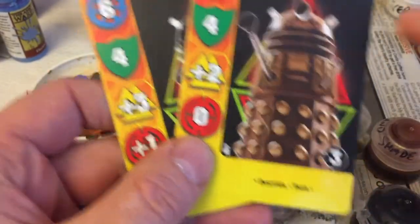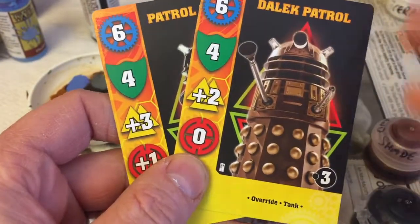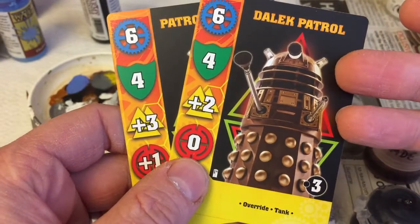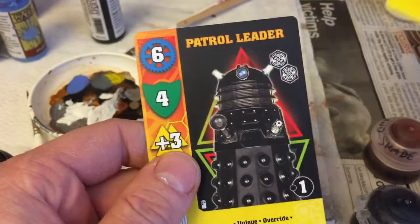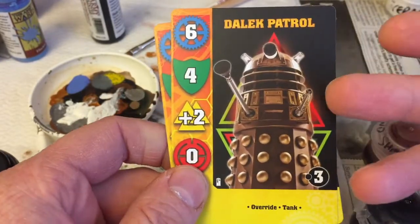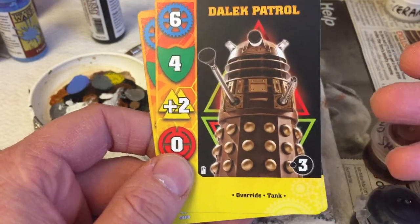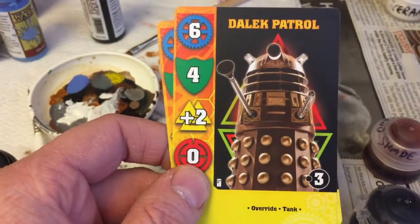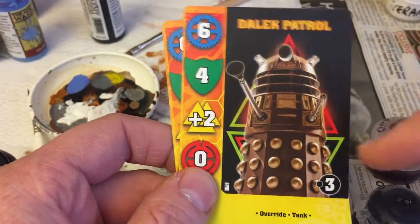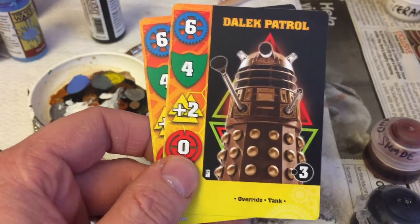All the Daleks are just basic Time War Daleks — this is the Christopher Eccleston era Daleks — and they all look the same except for one patrol leader, which I'll talk about in a moment. I was a bit concerned, making a concession to gameplay: if you've got units on the board you need to be able to tell which unit belongs to which card, or at least that's what I was originally thinking.